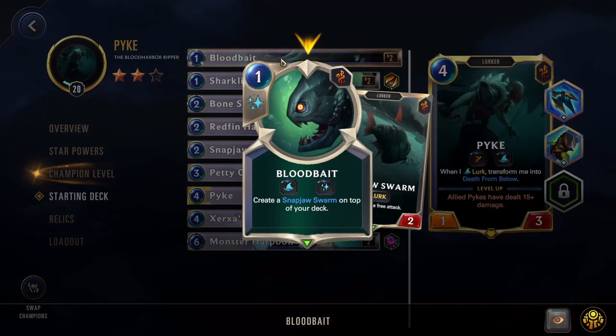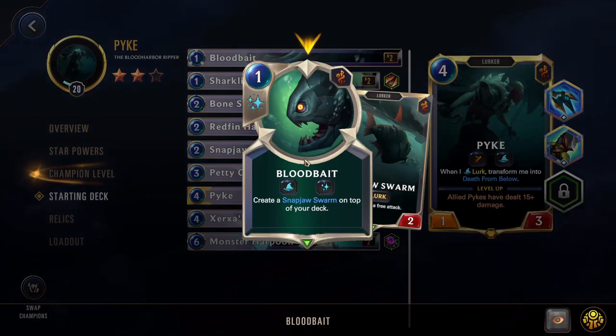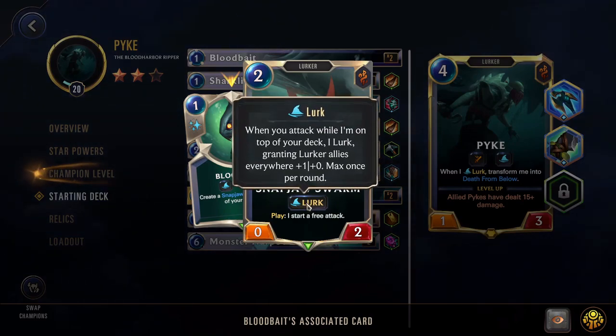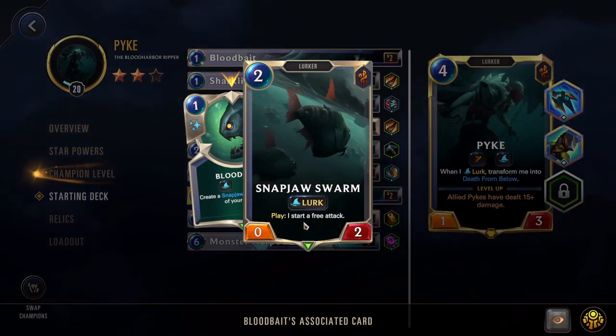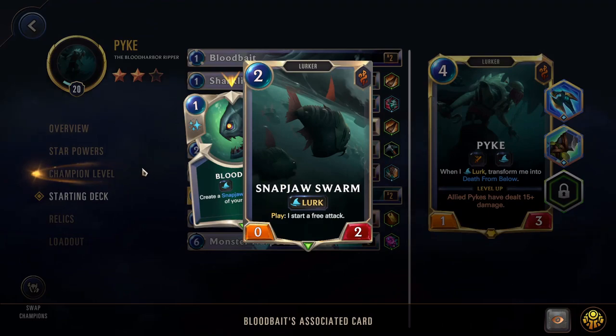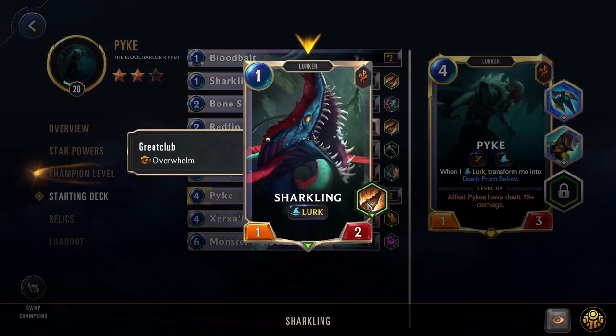Let's take a look at his starting deck. We have Bloodbait — create a Snapjaw on the top of your deck. This card has Lurk, so if it's on the top of your deck it counts as a Lurker, and you can use this before you attack to put a Lurk card on top of your deck so you're still getting that Lurk effect off. You're trying to get that effect every single round. It can only happen once per round, so at least once you want to be attacking and getting that Lurk effect off if possible. That's why things like Bloodbait with a free attack are so important — you can use this on turns you don't have the attack token to still get an attack off. We have Sharkling, a decent one-drop Lurk with Overwhelm. You actually have a couple cards with Overwhelm so you don't really feel as necessary to get relics or powers that have it.